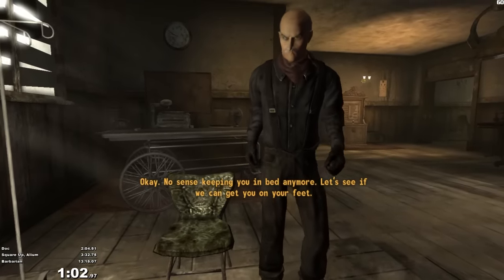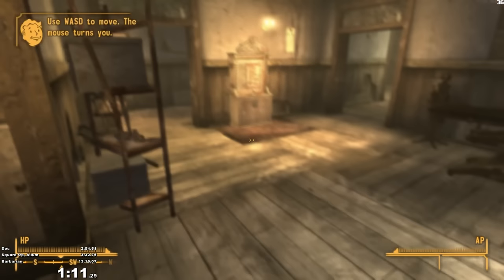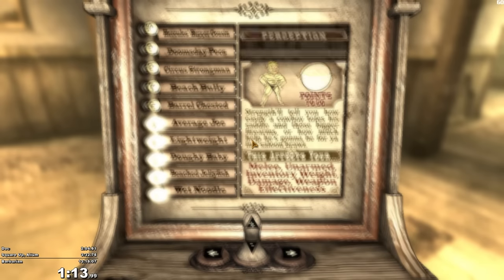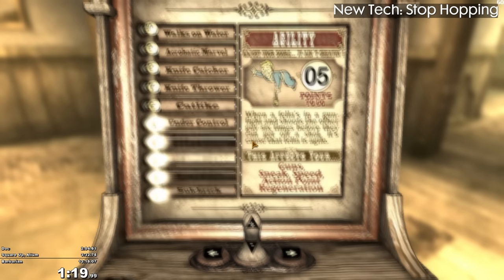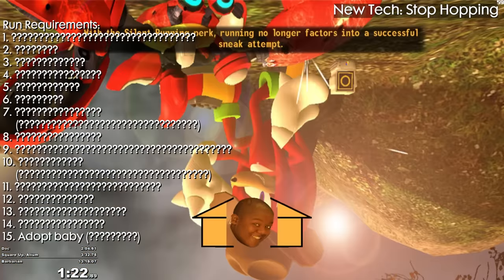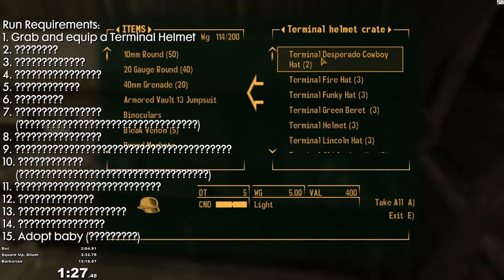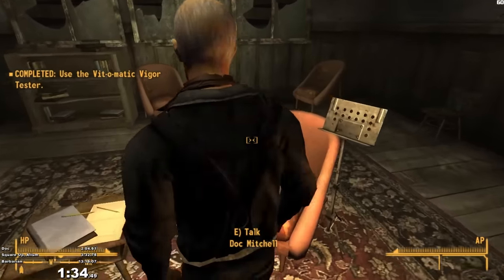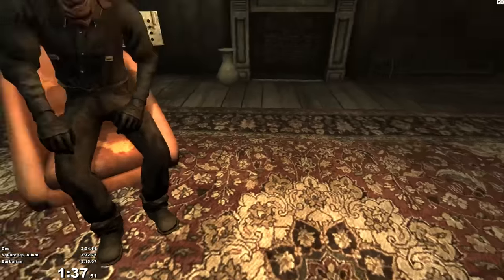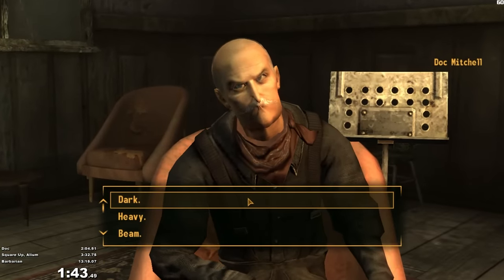After I stand up, I'll quicksave quickload twice, then once more to skip another line so I can use the Vitamatic Vigor Tester. For this run, I leave all my stats as is, aside from luck which I max out for reasons you'll understand later. After I do my stats, I'm going to stop hop to Doc's kitchen, where I'm going to grab a handful of terminal helmets from a crate that I've modded into the game. Stop hopping is a faster way to get around than just walking, where you flick your camera to the side and jump, then hold forward while you're in the air, and to chain them you keep doing that and letting go of forward whenever you land. It's sort of similar to circle jumping in the source engine but without the strafing.